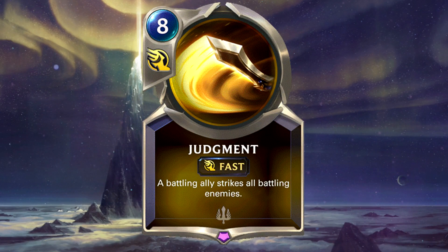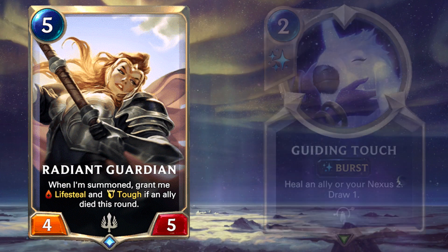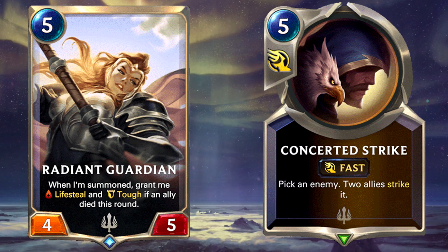Judgment is always a threat your opponent should watch out for, but take care when using it — look at their mana costs and ways they can counter it. With Radiant Guardian, use Guiding Touch, Star Shaping, and Concerted Strike. The lifesteal on her will make this deck have great survivability and help you stay in control till late game. The main weakness of this deck is midrange, and these games are pretty long, so it's not the best choice if you really want to climb through the ranks quickly — but it's great if you actually want to win the games.